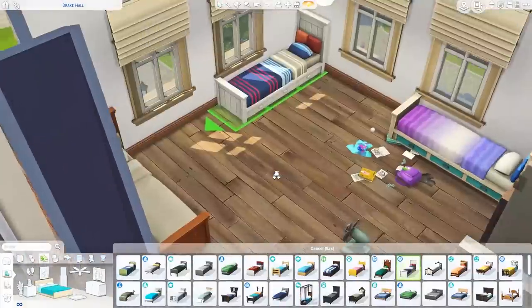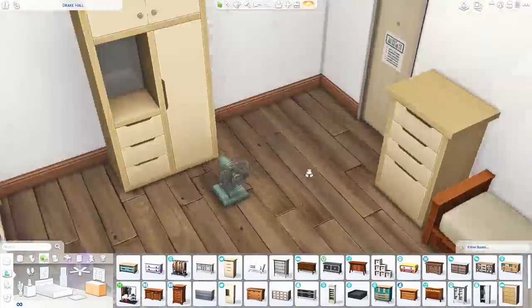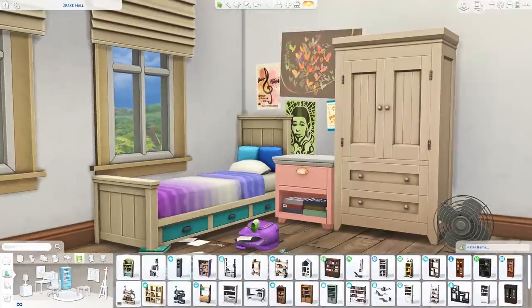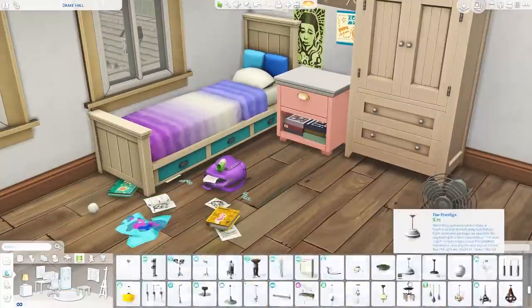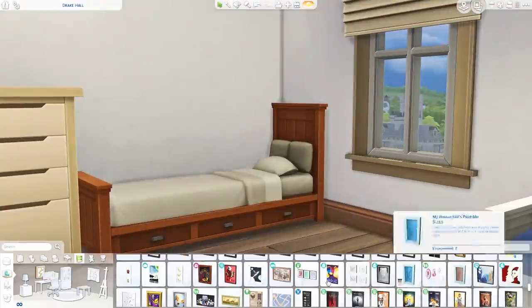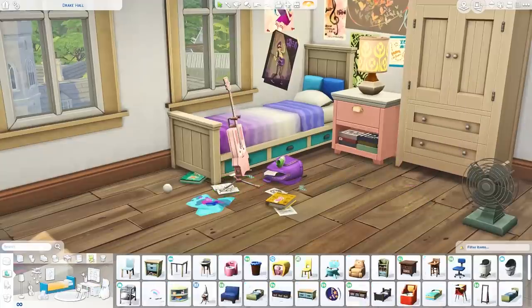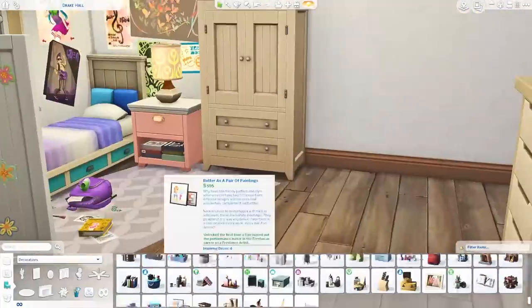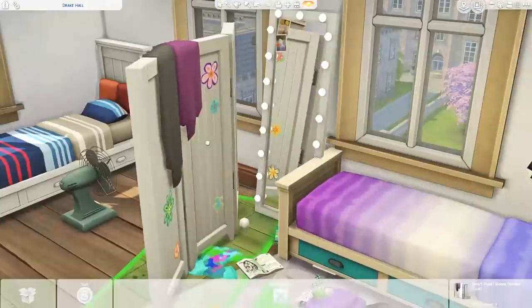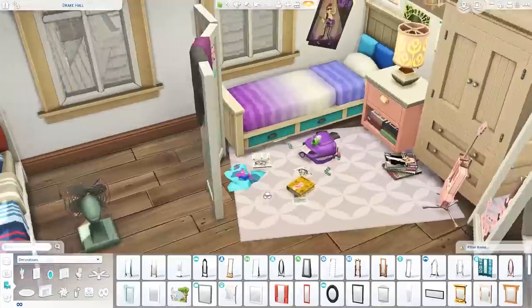Moving on to the next bedroom — I actually forgot to finish the desk for the sports student side, so I go back later when I remembered. In this room, I wanted this student to be very messy, very girly, and into makeup. So I add a ton of clutter, makeup, posters, and the floor mess that came from Parenthood. I just wanted it to look as cluttered and messy as possible. I'm thinking this student wants to be a pop star or something, so they went to Brichester because it's an art school — maybe there's a performing arts degree, or at least art history.